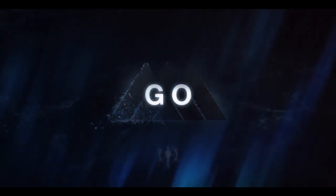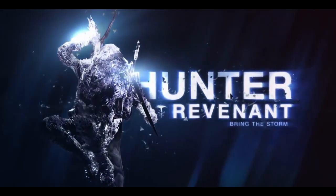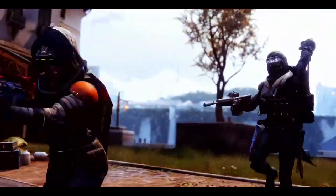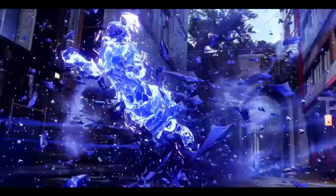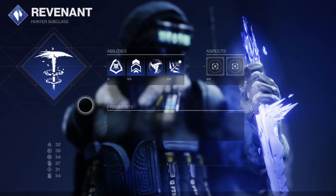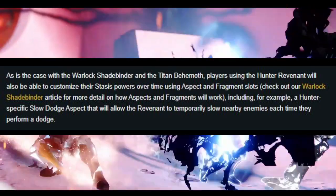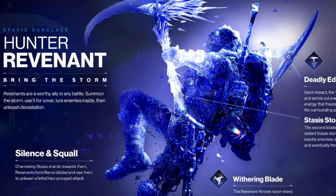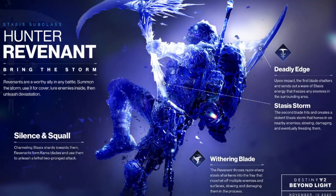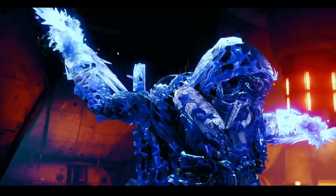This is the second in the series of Beyond Light Stasis build previews. We've already covered the Shadebinder and now it's time for the Revenant to shine in the Frostlight. This all-new Stasis subclass is going to benefit from the Aspect and Fragment system, where items discovered in the world can be used to alter and create unique subclass builds in Beyond Light. Aspects will be class specific whereas fragments can be used by all. We know very little about the slow dodge aspect teased by Bungie, but it's probably one that players are going to lean into the most, with potential for interesting gameplay mechanics when combined with the freezing Withering Blade melee and the Shatter Dive aspect.